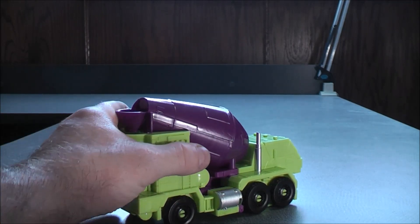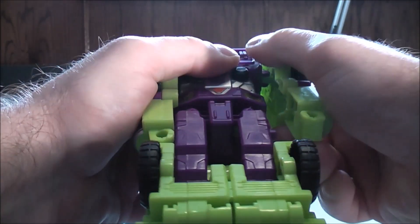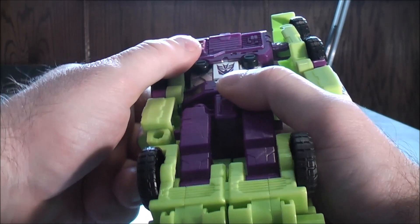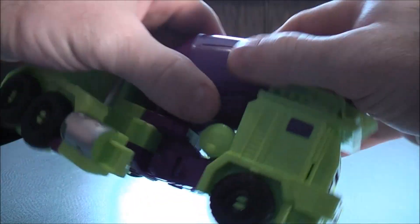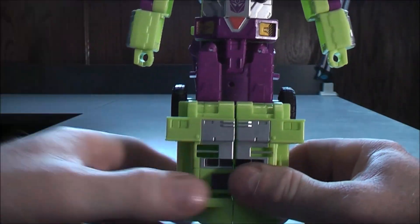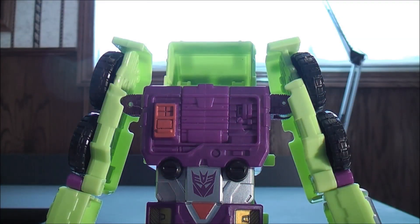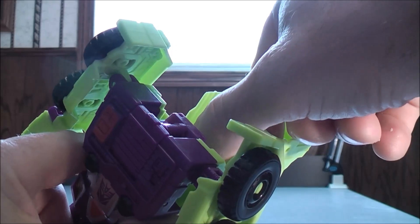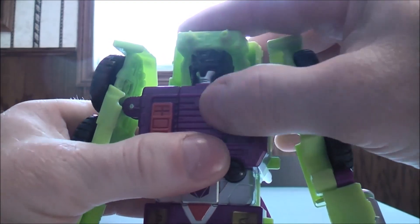To transform Mixmaster into robot mode, you want to start with the arms first. Pull the arm out and then lift it all the way up — just a little bit of a tight joint, but just lift it up. Do the same thing on the other side: pull the arm out a little bit and then lift the arm up all the way. Then with the back section, unclip this and bring it around, then you can separate the feet. From there, take the back half, flip it back, unclip it, and flip it back. Then reach inside and grab the head of Mixmaster, pull that out, and clip it into place.